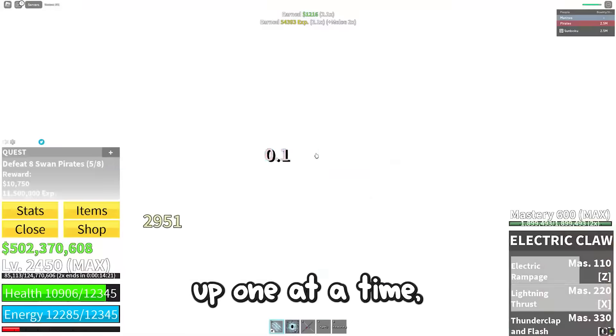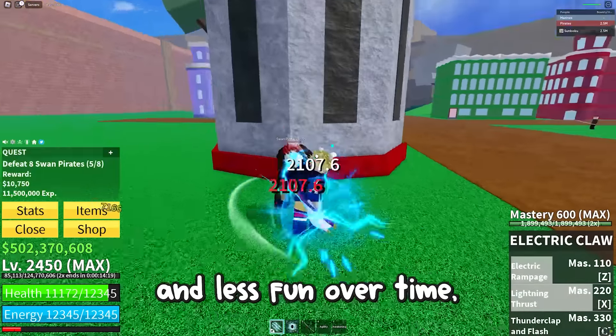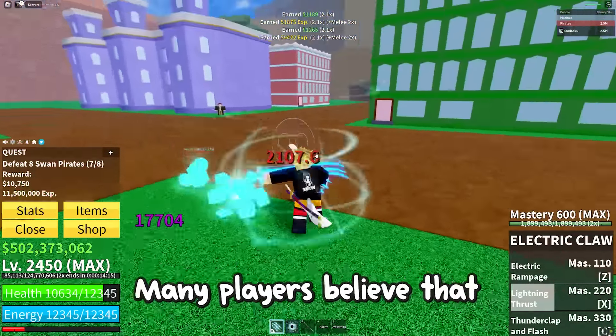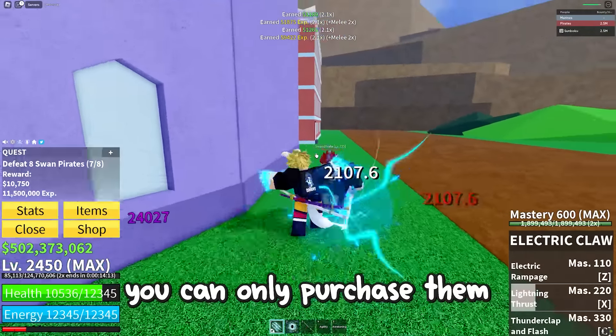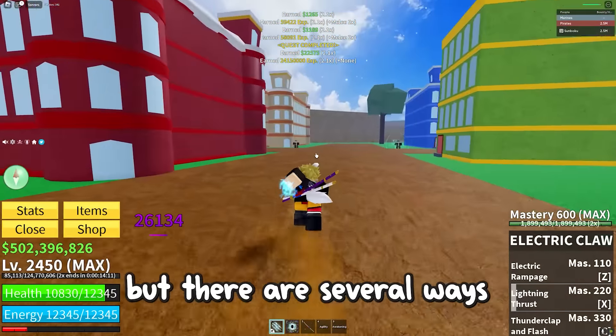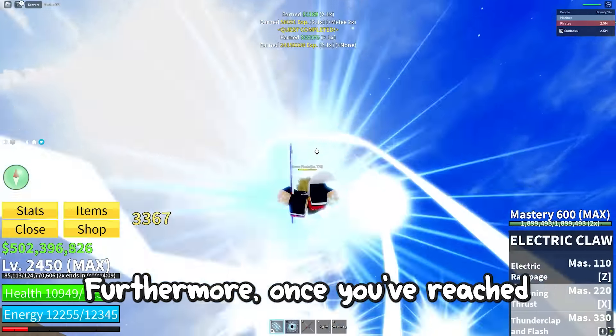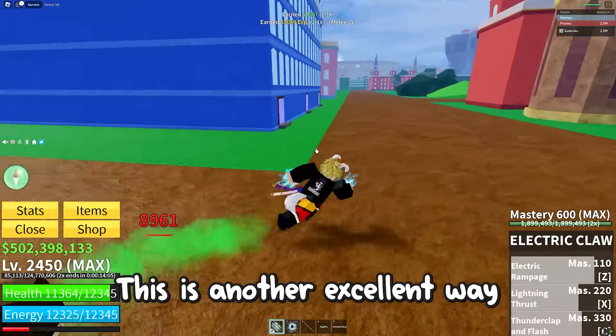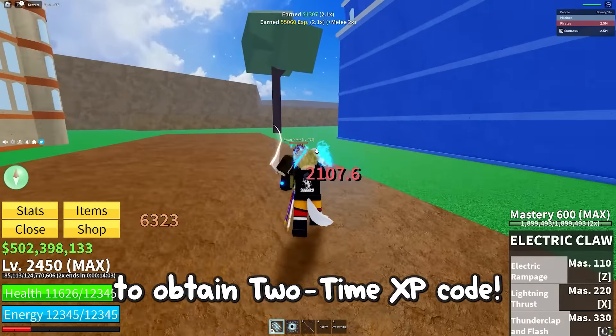Without it, you can only level up 1 at a time, which can be tiresome over time. So make sure to take advantage of those EXP codes. Many players believe you can only purchase them with Robux, but there are several ways to obtain them for free. Furthermore, once you reach the 2nd sea, you can trade Devil Fruits for 2x EXP codes, which is another excellent way to obtain them.